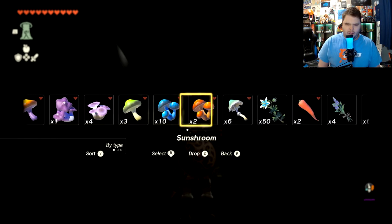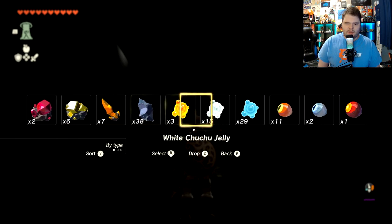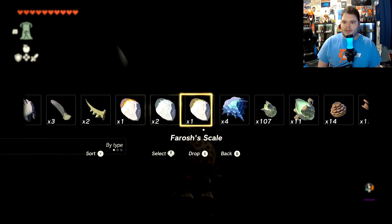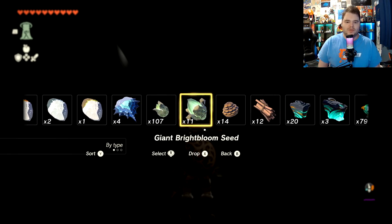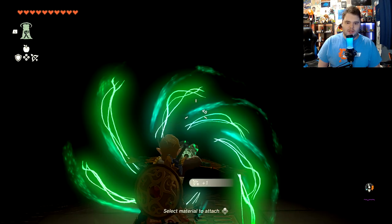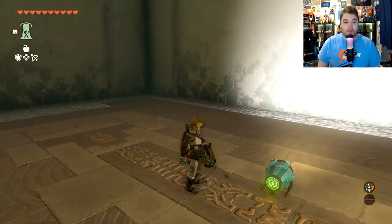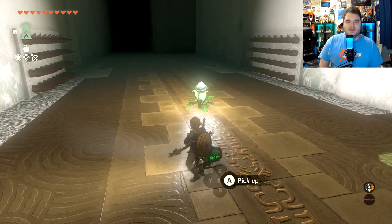Just got to find them — they're way deep in my list of materials. You have the normal bright bloom seeds, and then you have the big bright bloom seeds. So we're going to take a giant bright bloom seed, take our bow, attach it, and shoot it right around there. You can see that lights up the place really nicely. The number one tip is to use the bright bloom seeds.